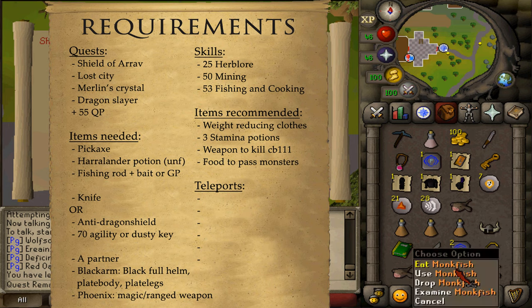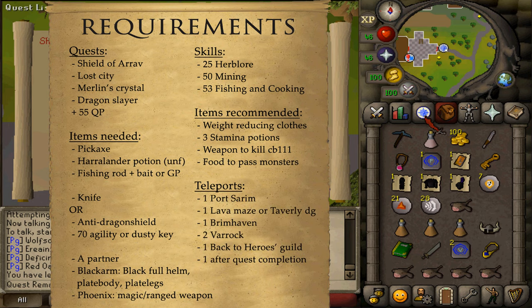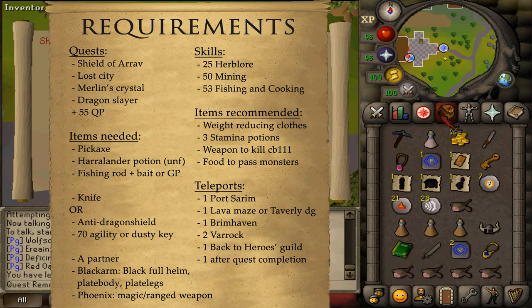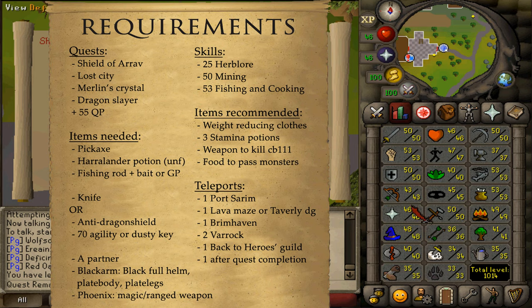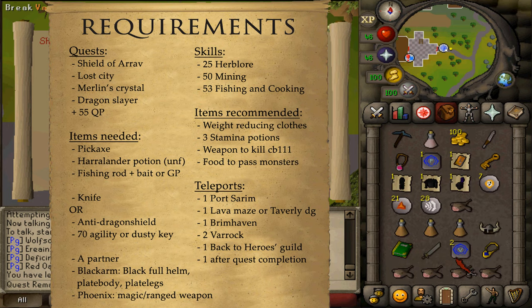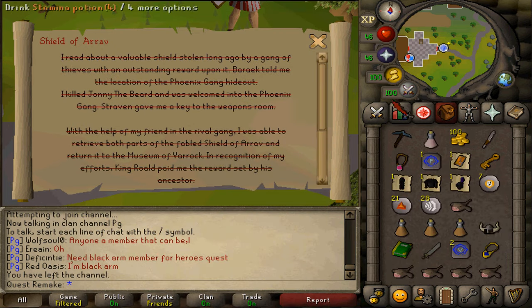Also bring some extra food to deal with various monsters up to around level 100. For teleports, one teleport to Port Sarim — I'll be using the Rat Pits minigame teleport. One teleportation method to either the Lava Maze or Taverly Dungeon, depending on where you want to fish your Lava Eel. One teleport to Brimhaven — since I don't have 40 Construction, I'll be using a Musa Point teleport. And two teleports to Varrock: one back to the Heroes Guild and one after the quest is completed.